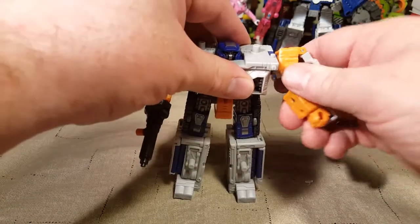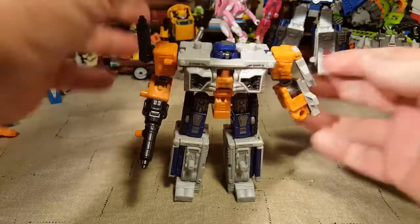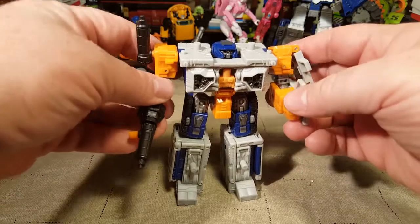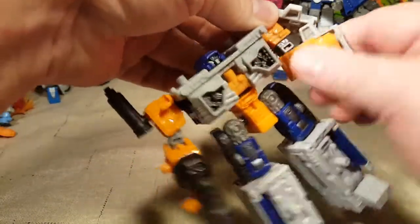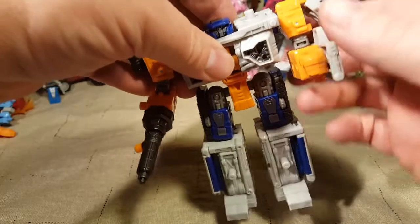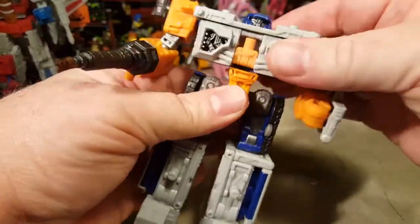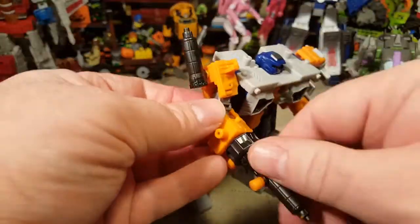His arms don't have any shoulder movement because of the way he's assembled. He's a modulator so he does come apart, and he does have some movement here and there. He's got a couple of different ways to move — his arm does go all the way around. Because of his design, he's got a waist tilt as well.